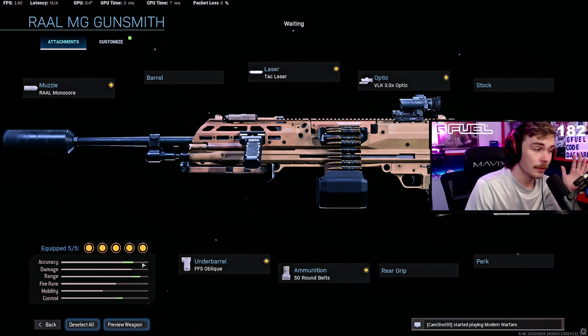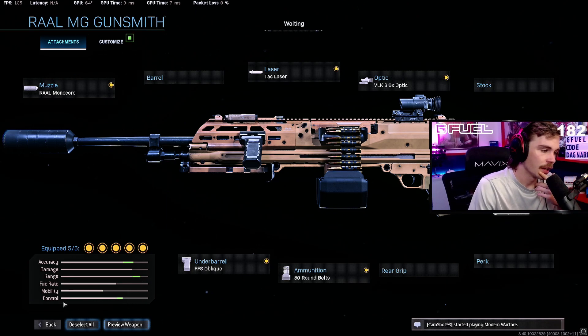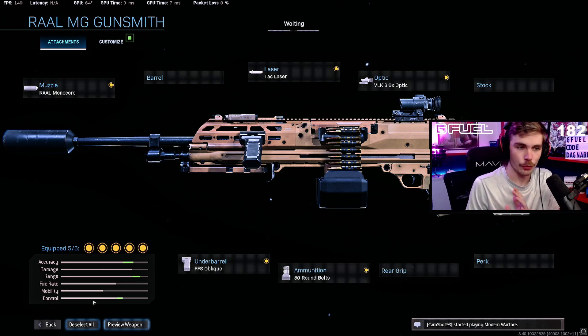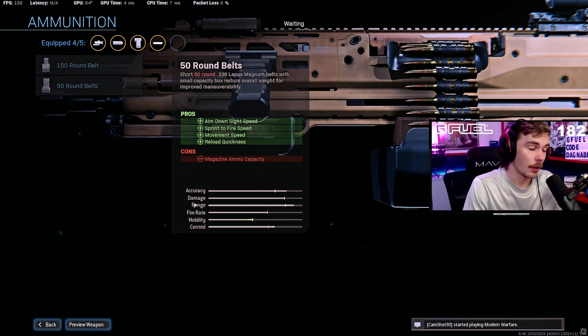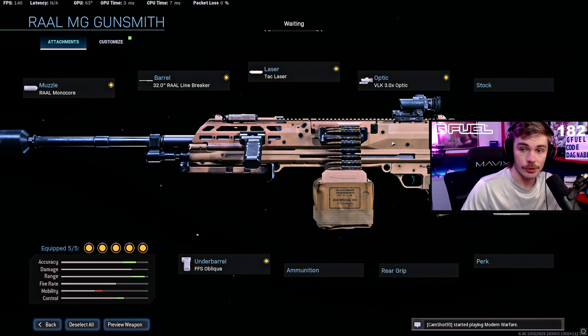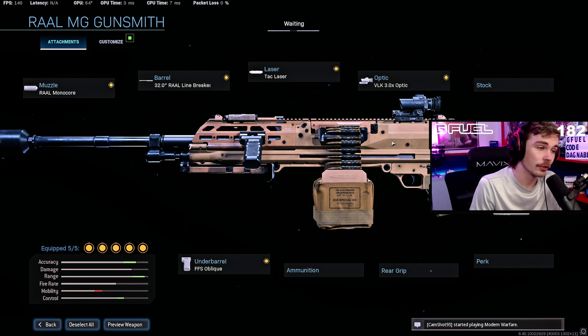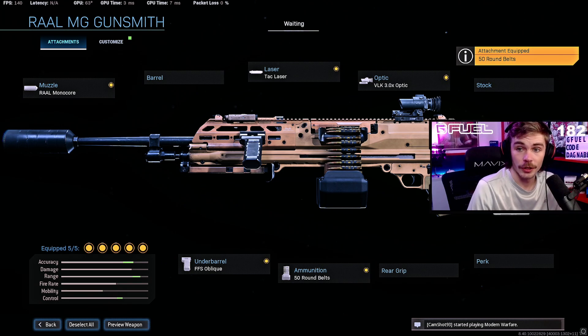With this setup, we've effectively increased the accuracy, left the damage profile exactly the same, and increased the range by a good bit — though as mentioned, that's not going to be as big a factor. Another optional loadout you may see people running is swapping the 50-round belt for the Linebreaker barrel, giving you a fully committed long-range LMG option. You'd drop your sniper if you're running one and pair this with an SMG or another close-range weapon — making sure you're not using two weapons of the same ammo type, so an SMG or shotgun of that nature. But I do think what we've built here is what you will be seeing most people run in Warzone.